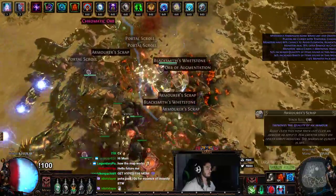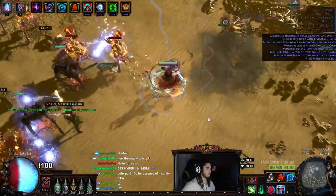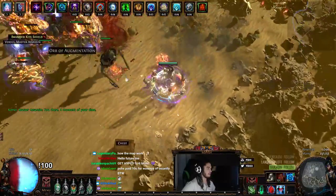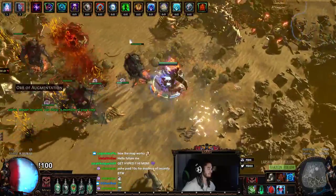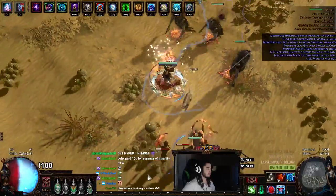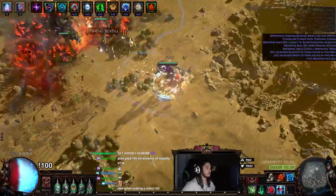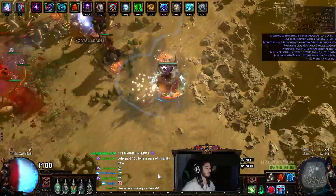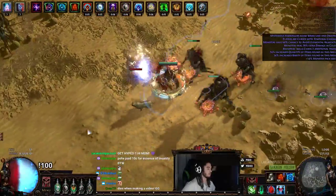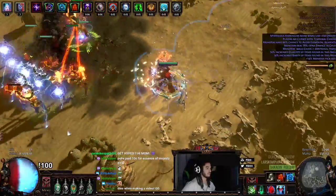I'm currently using a Vis Mortis as my chest piece. I've been playing around between Vis Mortis and another one — I'll show you guys after this map if I don't die, because this is not a great porcupine map to run. Basically there are two different chest pieces you can use for this build: one that gives you essentially four to five for elemental damage, and this one which is good for single target and overall damage.